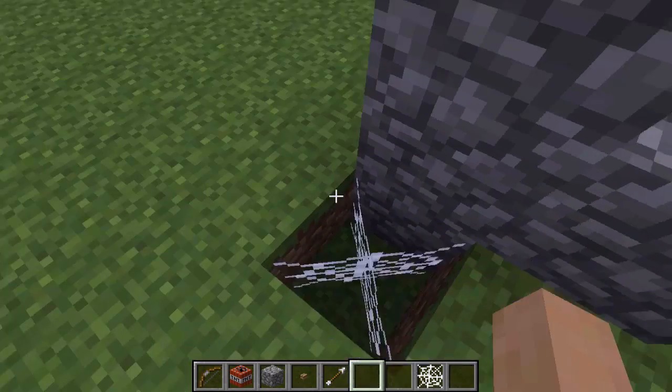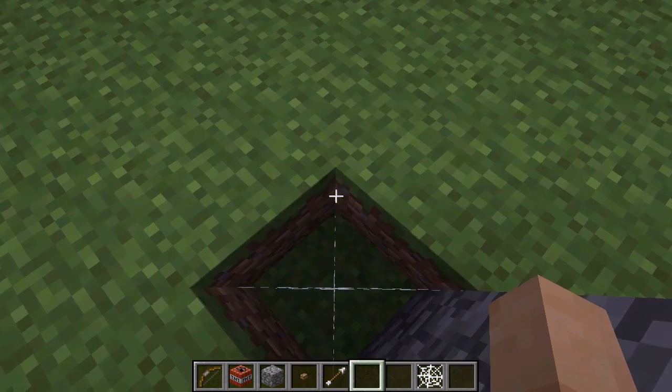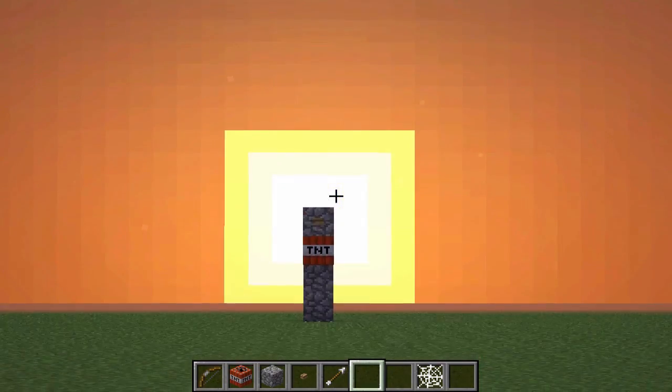So what you're going to do is one person gets in their cobweb, sinks to the bottom, and their enemy will be over there. You guys want to be about maybe 50 blocks away — that's what I like to do. At first it's really hard, but after some tries you'll get it.